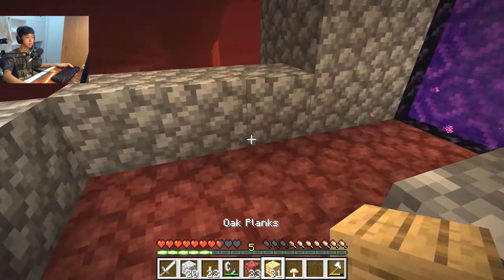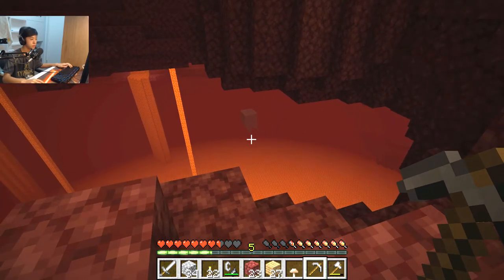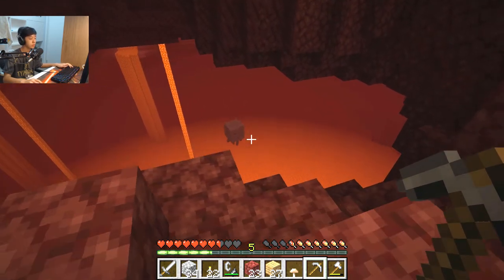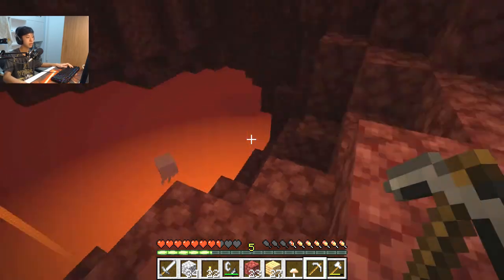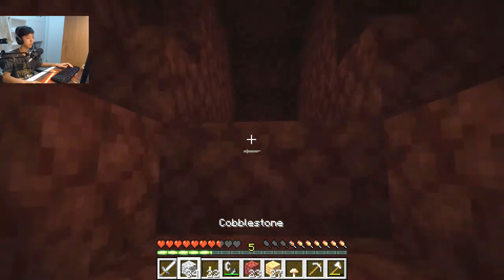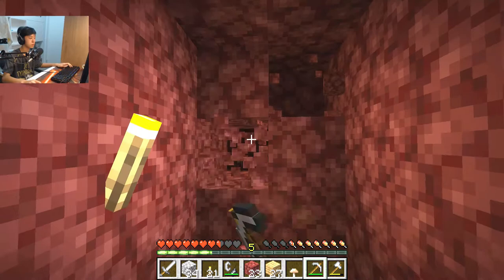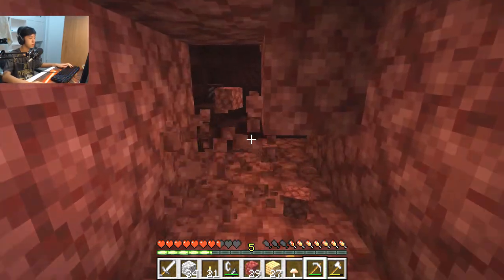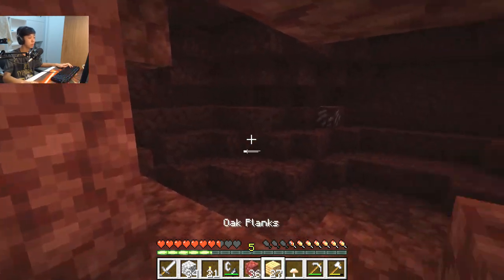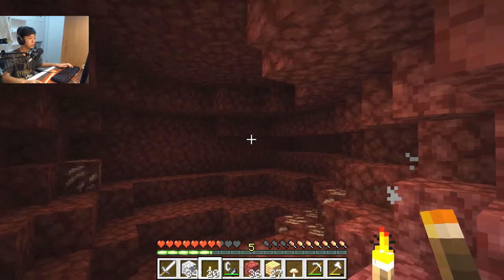Oh, it's a ghast! Oh god. Is it called a ghast? I'm pretty sure it's gonna kill me if I make it angry. It's one of those things you don't want to touch in the nether. Oh god. I found this cave sort of thing — what's in here? This is a pretty good place for a base. There's like nothing here. This could be my base!